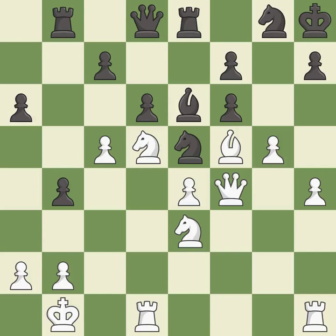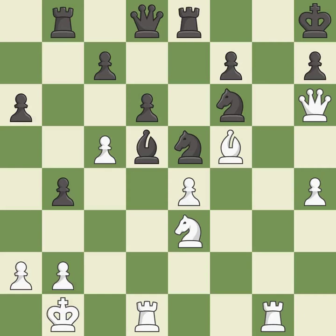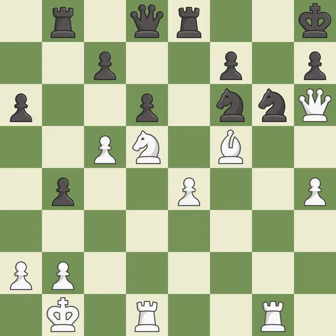This defends a pawn that was under attack and had no defenders — it is excellent. This is not the right idea — it is an inaccuracy. Recaptures — it is best. This wins a tempo by threatening a knight and forcing it to move away. This threatens to force eventual checkmate — it is best. This is an equal trade — it is best. This threatens to play checkmate — it is a mistake. This is the only good move; this was a game-changing move. Black is no longer in a losing position. This threatens to reveal an attack on a pawn. This stops the opponent from being able to play checkmate — it is a great move. This captures a vulnerable bishop — it is best.